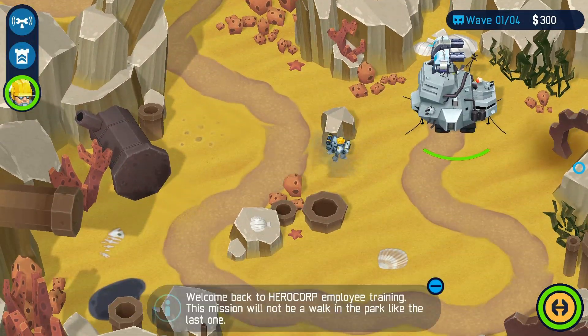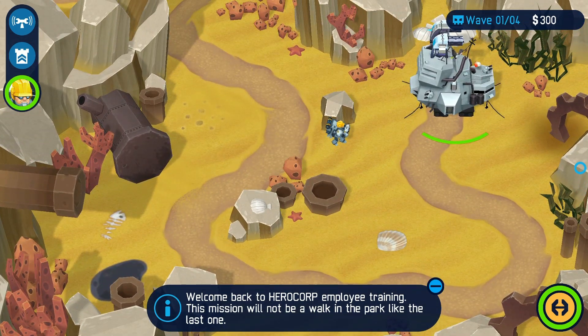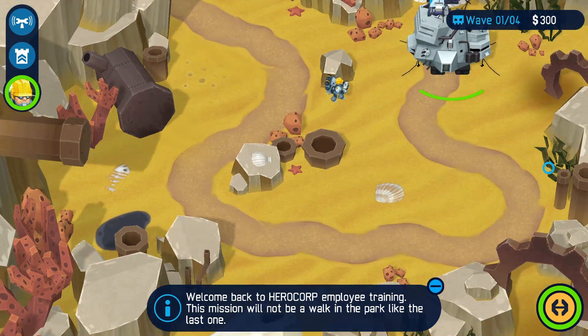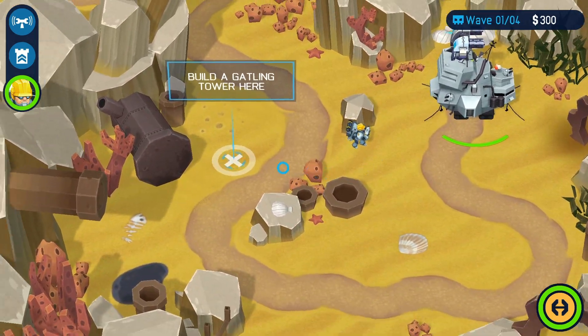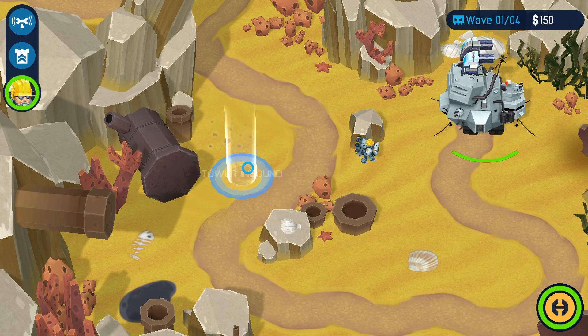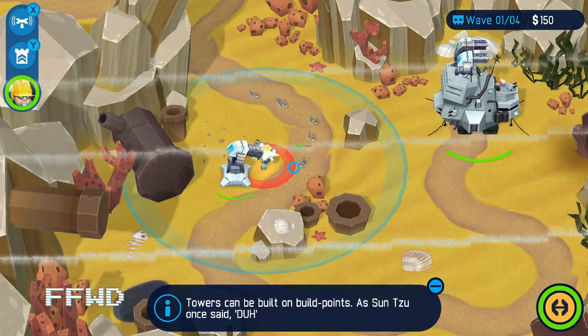It might be nice if you could zoom out just slightly further, but that's a minor gripe. Those are the only real things though. We've got to take it back so we can place things now — they want me to build a Gatling Tower, which is the first tower they want me to build. Probably want this guy to be reasonably close to it.